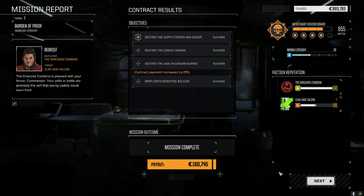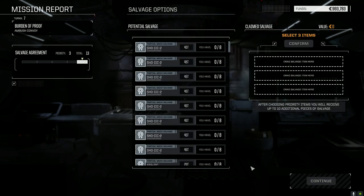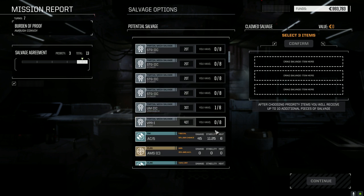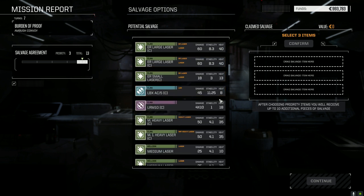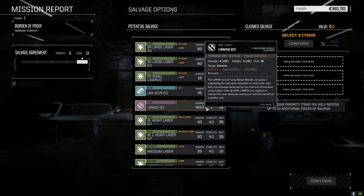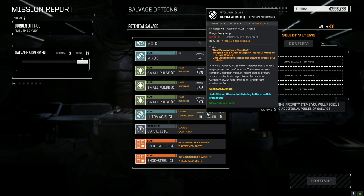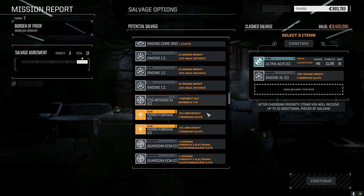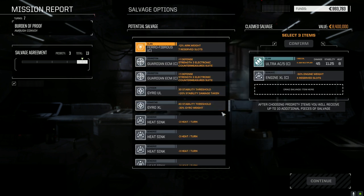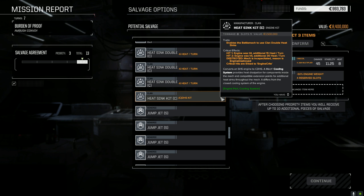All right. Contract payment increased by 25% — nice. A little bit of experience, but not much. It's the gear we want. Clan AMS, AP Gauss Rifle, ER Larges, LB-5X, LRM-10, pulses, Ultra-5 Clan. End Steel Clan. Clan XL — yes please. Lots of gyros, XL gyros. Clan Double Heatsink Kit if we wanted to sell stuff. Maybe just the Clan Heatsink Kit — take it for C-bills. Because we've got to get the Catapult up and running, and that's the biggest C-bill item.